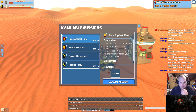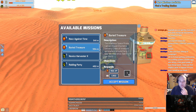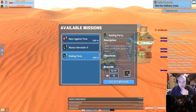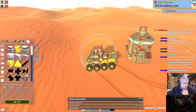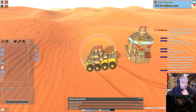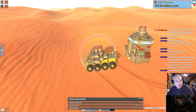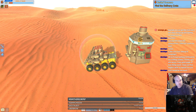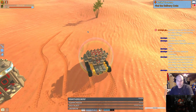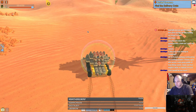I don't want to do the race against time yet, because I don't have a fast enough vehicle. Buried Treasure - I haven't seen this one yet. Infamous Space Pirate, Captain Howard - ha, that's my uncle. Buried Delivery Crate, okay let's do that one. And then we'll do Rating Party as well. I can't buy you yet, because I still need to get Grade 3. I still haven't unlocked Hawkeye - I can't get that until Level 4. Let's get the Delivery Crate.